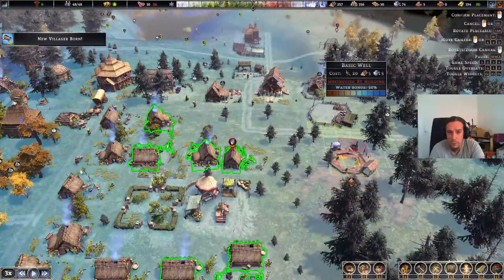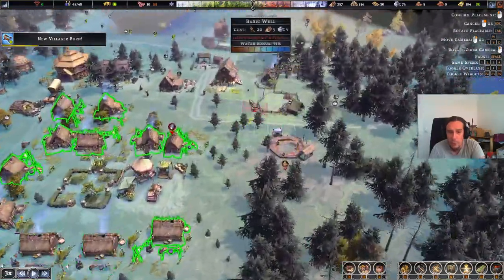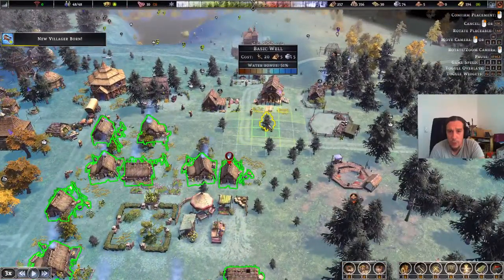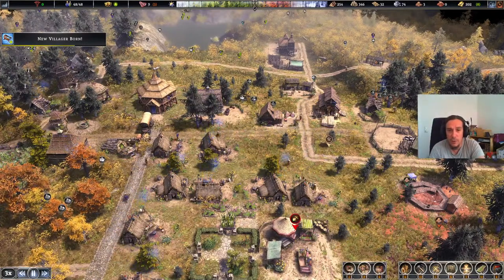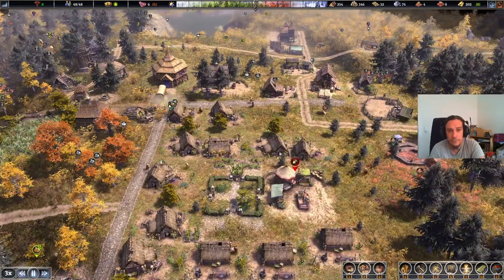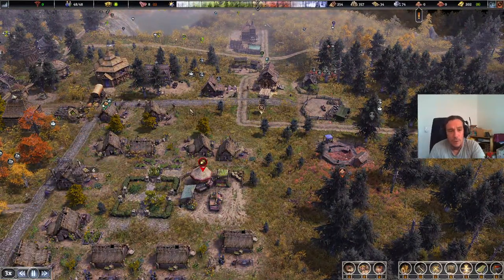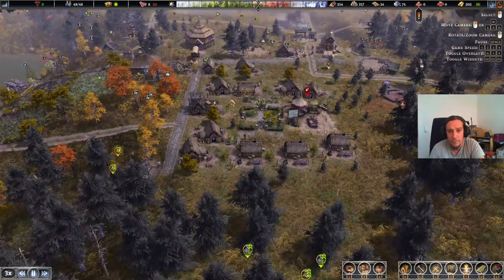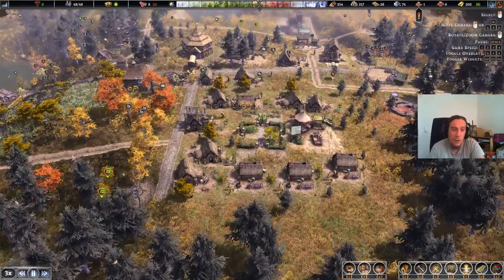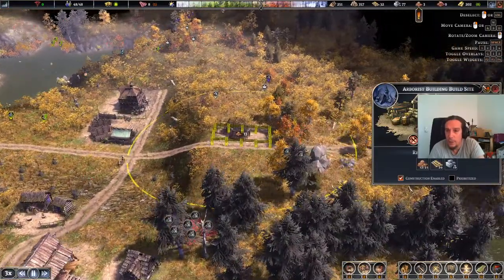There's one fountain here. Water bonus 51 persons, so it's obvious there's simply not much water there, but whatever — we're going to build a less efficient one then, I don't mind. This looks like the sound settings got changed yet again over the last few versions. Okay, placing the arborist there.